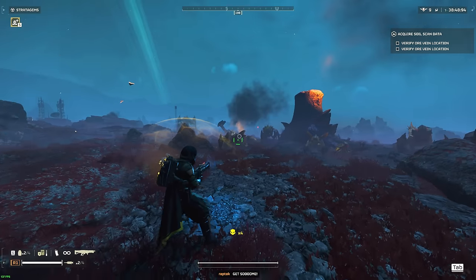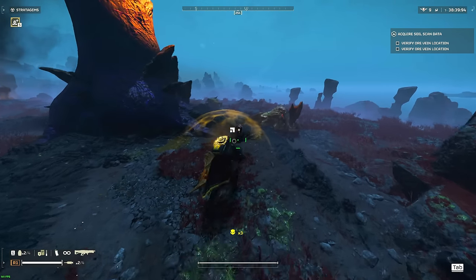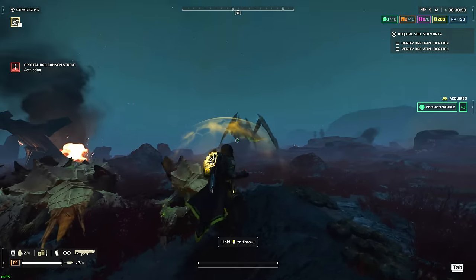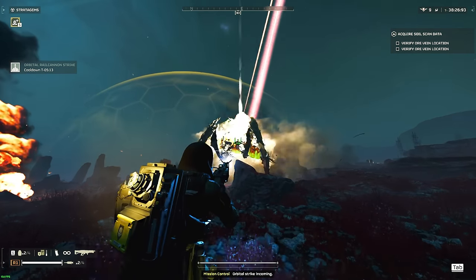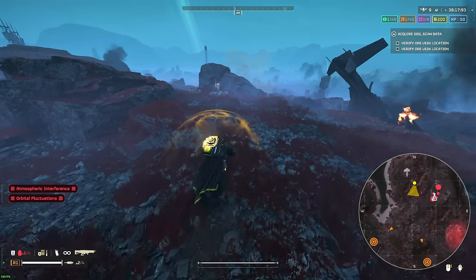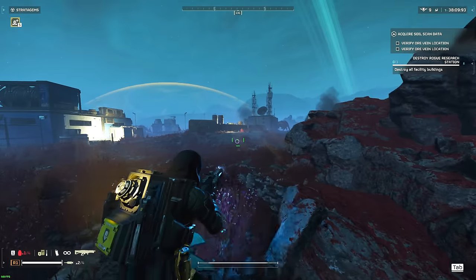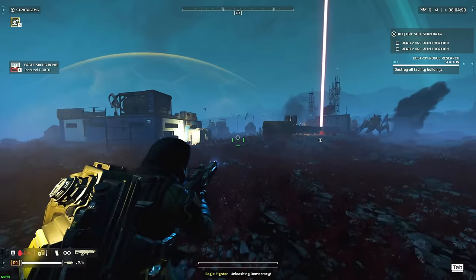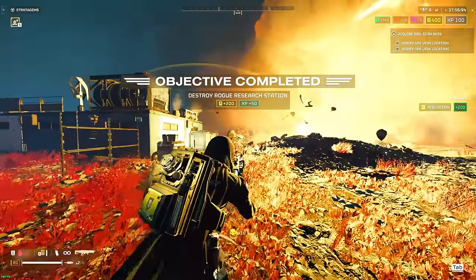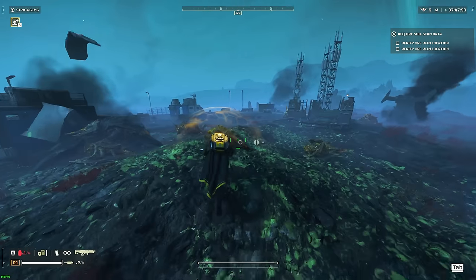Underneath spore spewers there's always lots of samples. We'll also be going for extraction this game, trying to get lots of samples and extract with them. I'm intending on doing all objectives and all nests. I heard that you can Rail Cannon Strike a bio titan and then only shoot them about five or six times with the Arc Thrower and it's dead, but I'm not entirely sure. Since they nerfed the 500kg bombs, I've been looking for another efficient way to deal with bio titans.